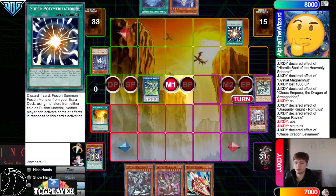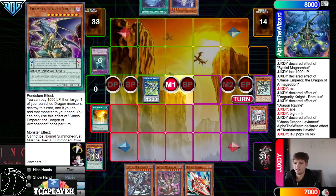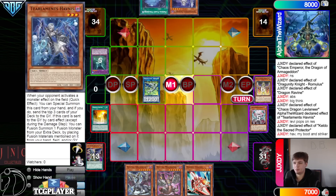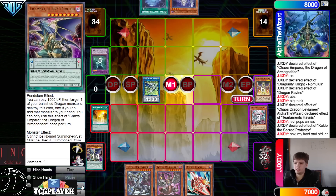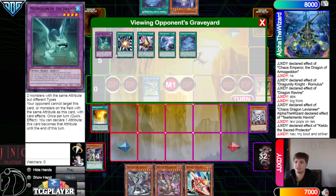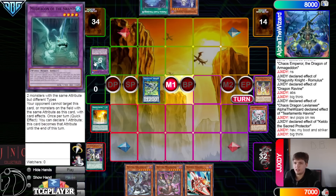The opponent will now chain Super Poly to use Havness and Levy to make Mud Dragon. We're going to pop Mud Dragon with Levy. Then they activate their Havness effect, chain Keldo — Keldo's going to put back Havness, Boot, and Striker. It doesn't put back their Mud Dragon, which could have been a good thing to do — get that out of there because it can fuse into something. But they only have one blank card, because that was already in hand since Planet searched Havness.